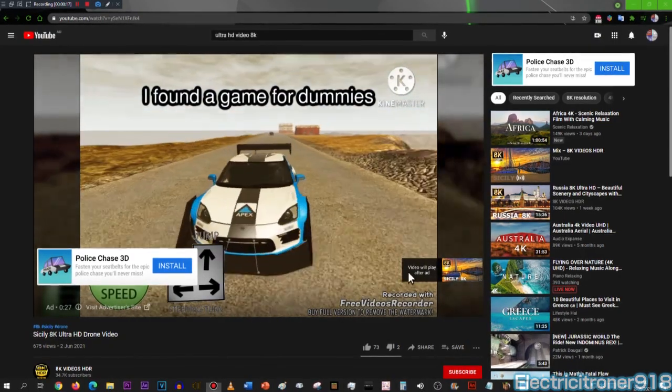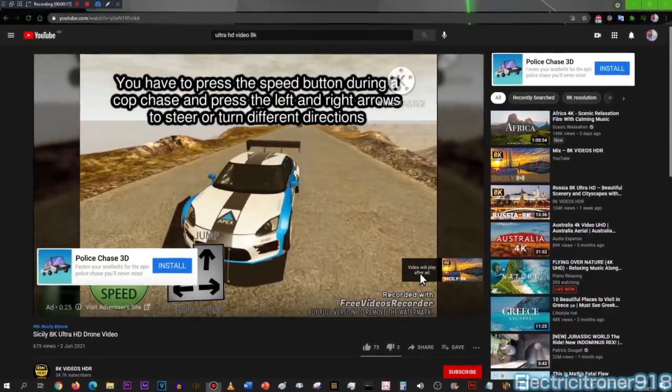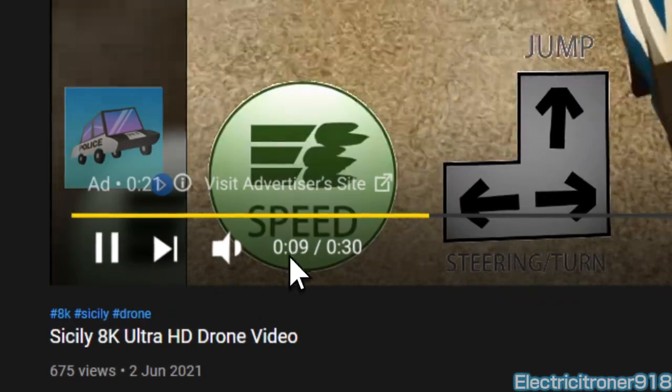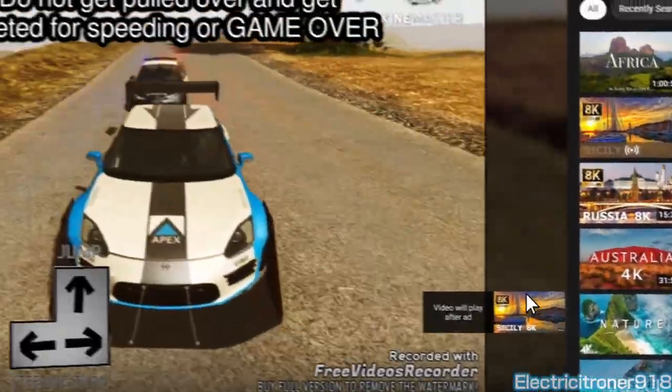I found a game for dummies. You have to press the speed button during the courses, and press the left and right arrows to steer a horse in different directions. Your character can move over and can take it in force, or it's a game over.